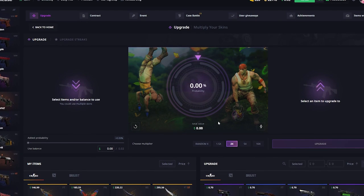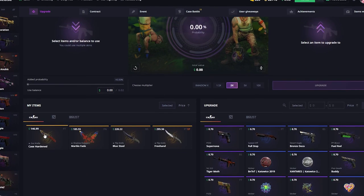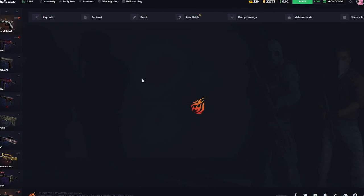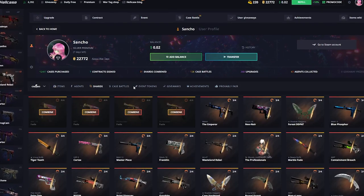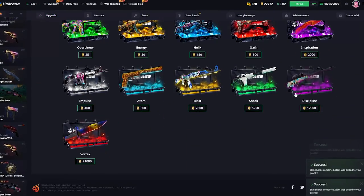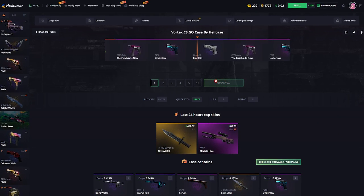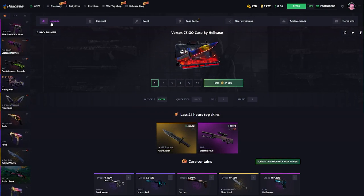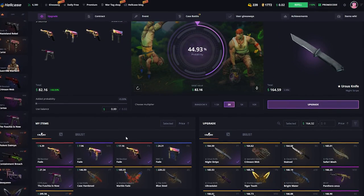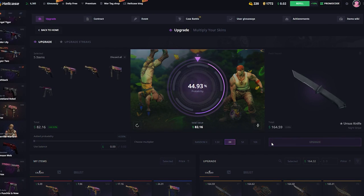I'm just gonna do one more upgrade — I'm gonna upgrade this Case Hard knife 2x, and either we win and end with a profit or we lose and end on a little loss. Let's check my shards first — we actually do have some. Let's combine all of these — that's a free upgrade right there. I'm also gonna open this free case — that's some free money to help us get in profit. We got $26-27... actually we got $82, so I won't even need to touch the knife to get in profit. This is basically a risk-free chance to upgrade.